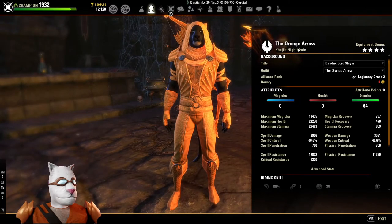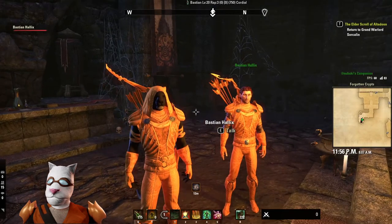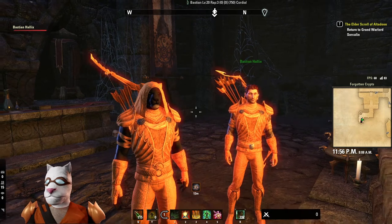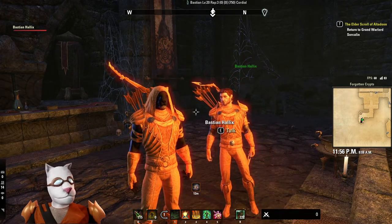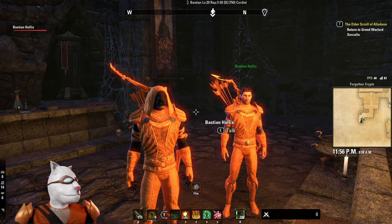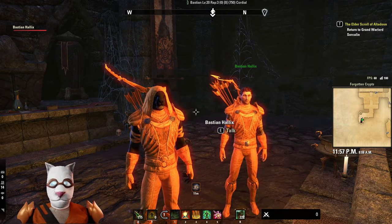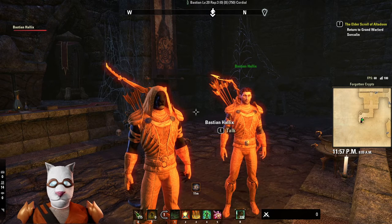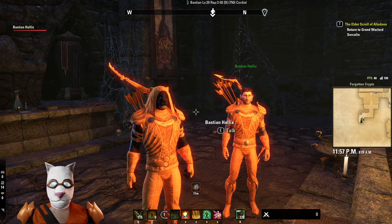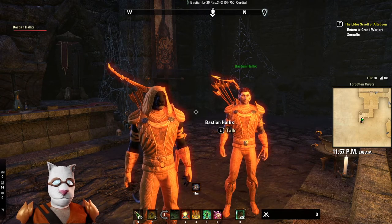This one is called — dun dun dun dun dun — the Orange Arrow! I've made him very superhero-ish; we've got Bastion all decked out as well. We're going around and fighting crime in Tamriel and having a good time. I've really enjoyed this build. Not only did I find wonderful fashion in bright orange, but it's been a lot of fun getting Bastion on this new character and going around with him.